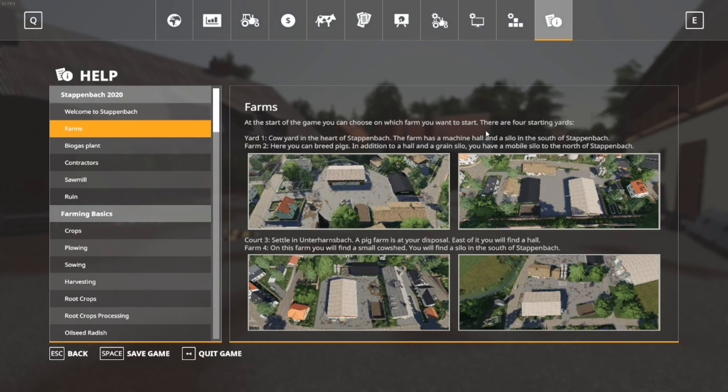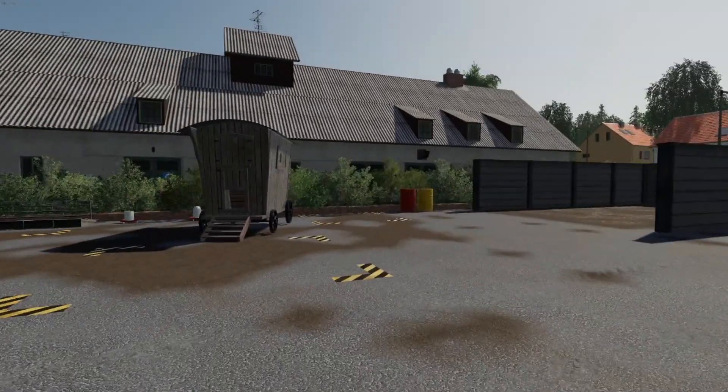There are four farms. At the start of the game you choose which farm to start from. Yard one is a cow yard in the heart of Steppach - it has a machinery hall and a silo in the south. Farm two is where you can breed pigs - in addition to the hall and grain silo you have a mobile silo in the north. Yard four: settle in and a pig farm is at your disposal. Farm four has a small cow shed and a silo in the south - that's the one we're currently on.